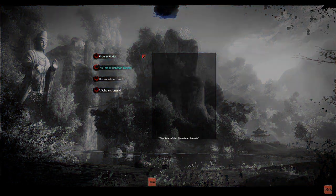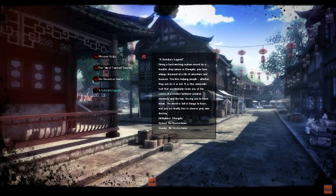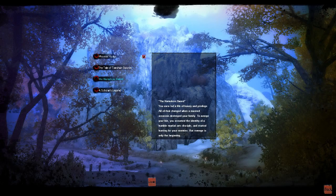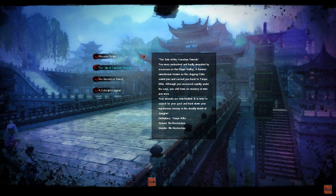They're all pretty cool. Scholar's Legend is the one that takes place in the major city of Chengdu — that's one of the newest ones that's come out. But to show people what the game is like, I like to take them to Yanyu Villa, so that's where we're going to go now.